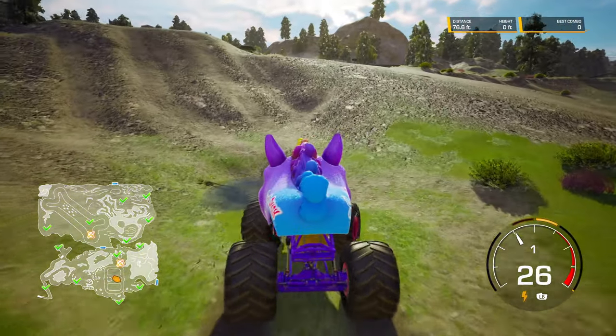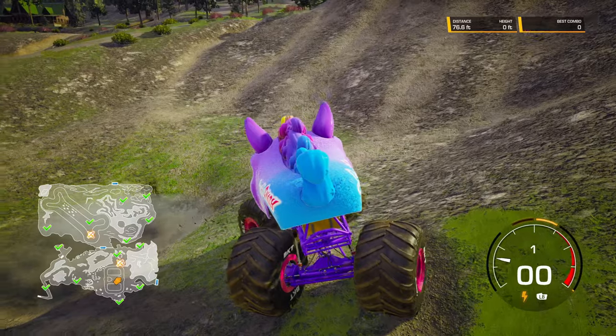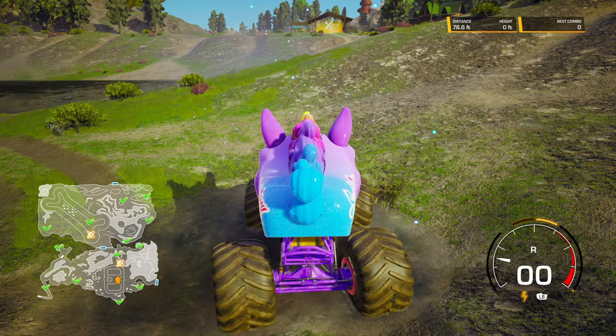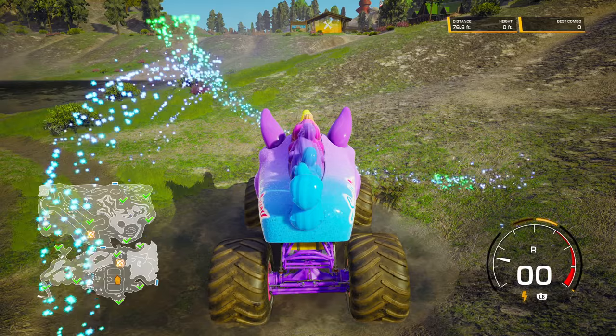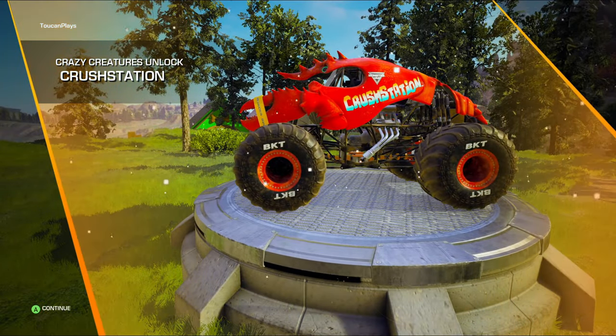We're going to start off here in Camp Crushmore. The first crazy creature is found right here — here is the X, right in this spot. You just kind of hang out on the X for long enough, and eventually there it is: Crush Station.